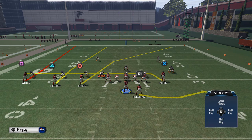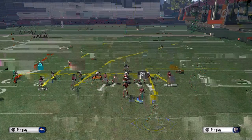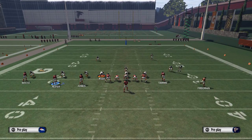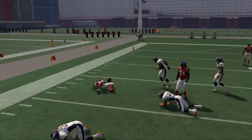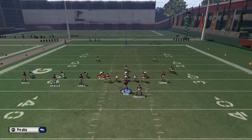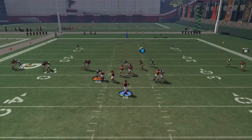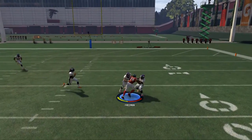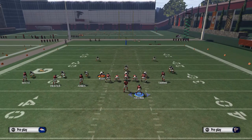That leads us to our next play — Verticals. Verticals is the most powerful play we're going to talk about today. I find it's very effective if you put Devante Freeman on an option pattern and motion him to the outside, snapping it once he gets out there to give him a little motion snap. First, your tight end will beat man-to-man. Even more importantly, if you have a good route-running running back and motion-snap him, he'll get unbumpable separation coming back inside — now you have two man beaters on top of verticals' natural ability to beat heavy zone coverage.